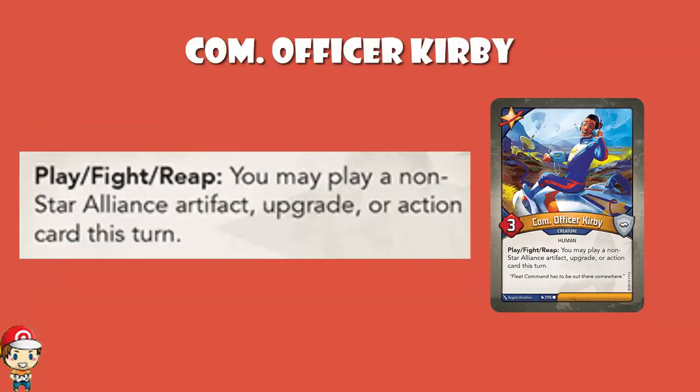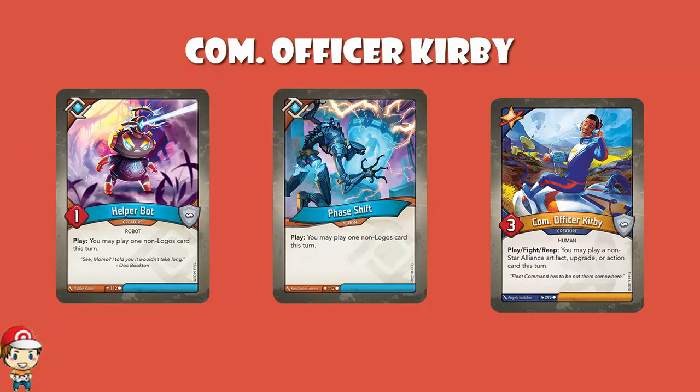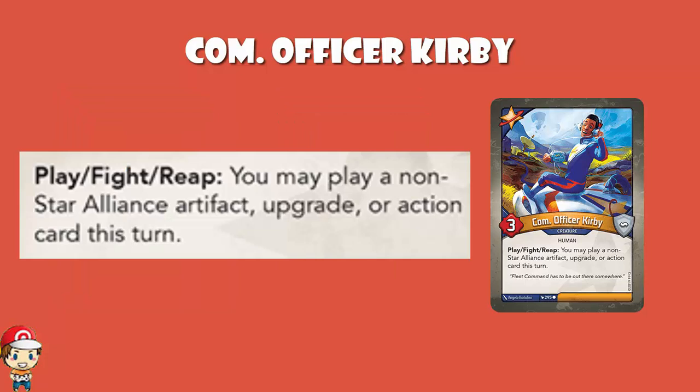Com Officer Kirby — I adore it, and it's not just because it reminds me of the little pink ball. It is a 3 power, 0 armor creature. When you play, fight, or reap, you may play a non-Star Alliance artifact, upgrade, or action this turn — anything other than a creature. It's house cheating, and house cheating is good. This is the kind of thing we've learned to expect from Logos with cards like Phase Shifting, Call of the Archons, and Helper Bot in Age of Ascension. We've all had those decks that don't have upgrade removal, artifact hate, or key cheating in one house but do in another. Kirby's got your back.